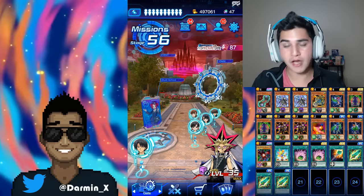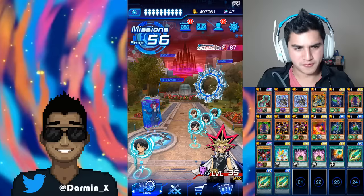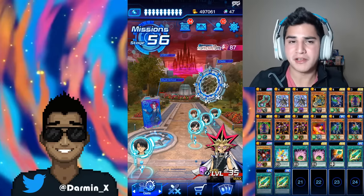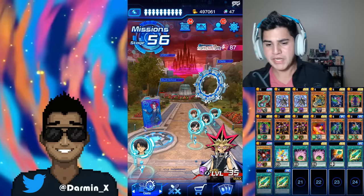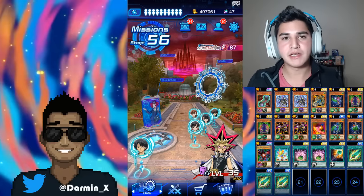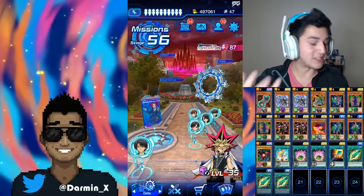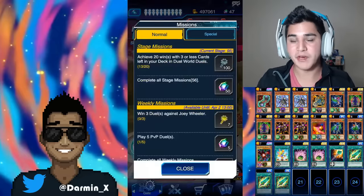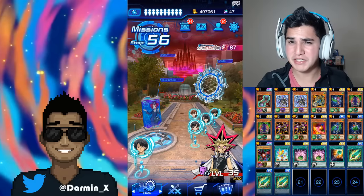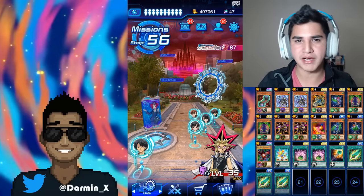Today I'm going to do a guide that will hopefully help some people that are struggling with missions 54 through 59. On stage mission level 54, you have to summon Dark Magician three times in one match. 55 is Blue Eyes, 56 was Red Eyes Black Dragon — I did complete it. I believe 57 is Dark Magician, 58 is the Legendary Fisherman, and then 59 is the Embodiment of Apophis.